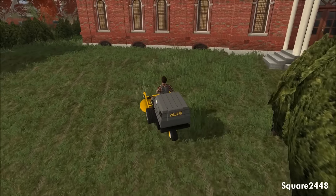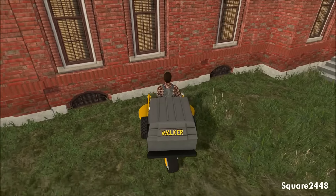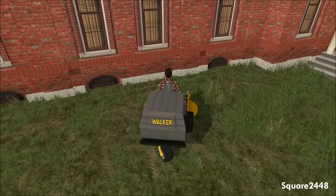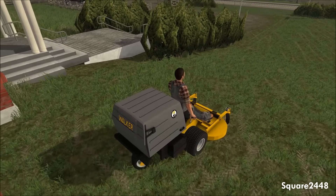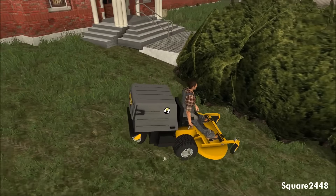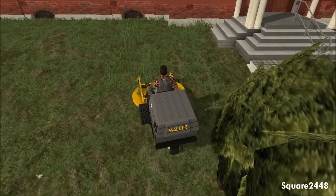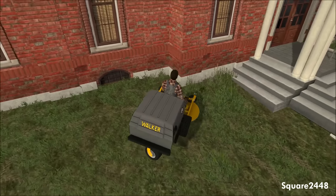I will be working on a dump truck so we could back up to it and dump the clippings. This walker does not have any animations for when it dumps, which I might have to look into. But at least we get it emptied.